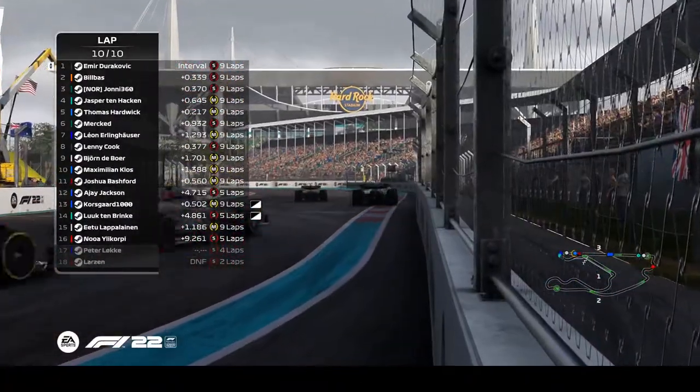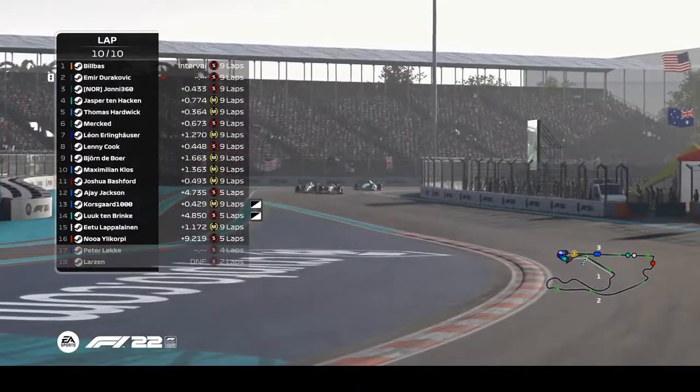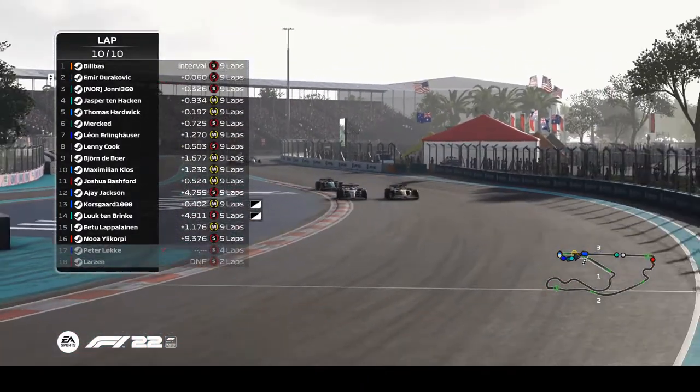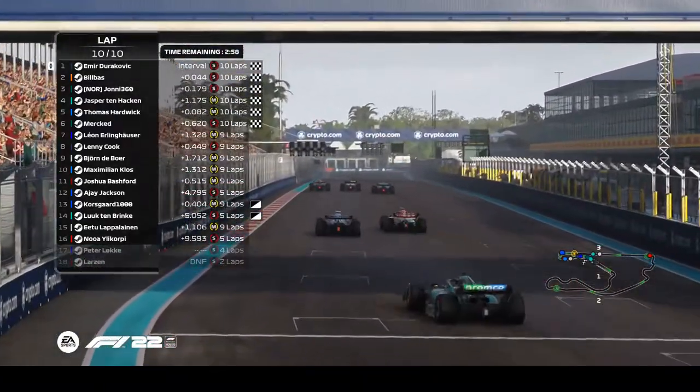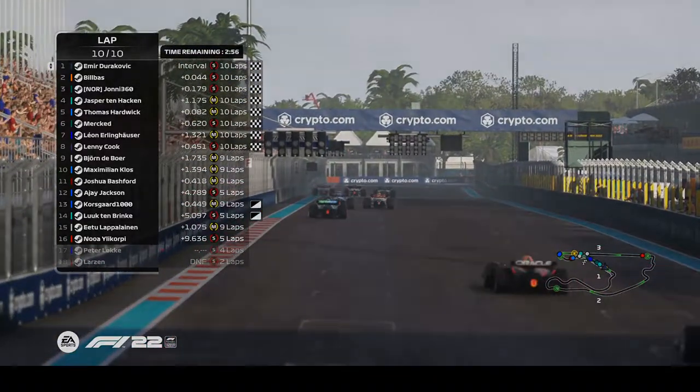As we come round the final corner, Emir goes wide and taps the wall in the dying seconds! This is going to be a drag race to the line — right neck and neck — and it's going to be... Emir taking the checkered flag!